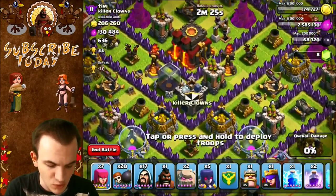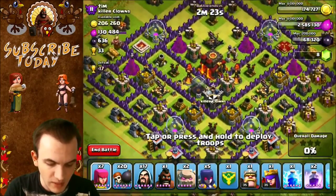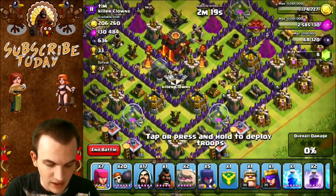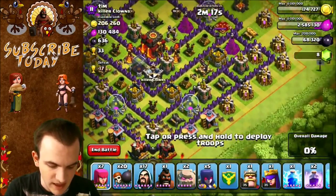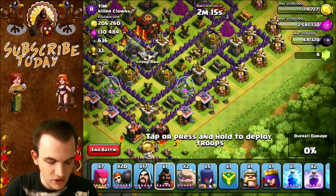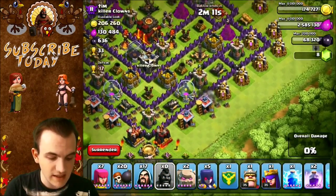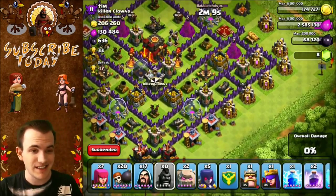He does have two Inferno Towers. One of them is level two. I am going to attack from the bottom — actually, I want to take out the level three one as quick as I can, so I'm going to attack from this side right here. First, I'm going to check if he has any Clan Castle troops. That hog should do the job. It doesn't look like he does, which is good for us. That should mean an easy three-star, I hope.